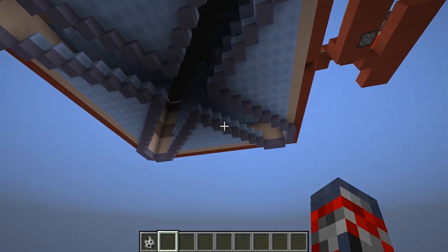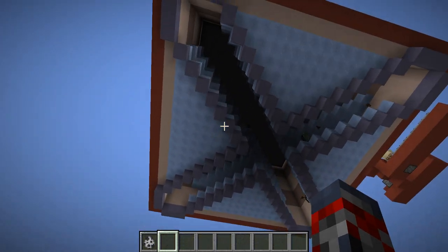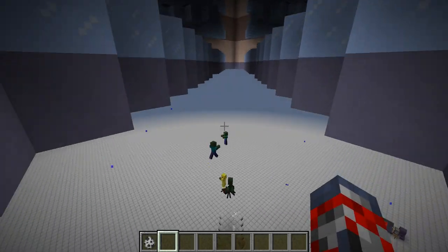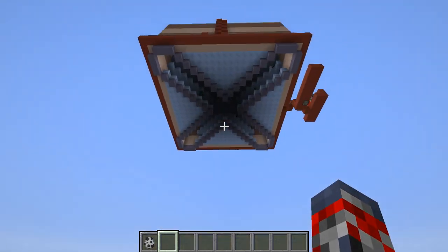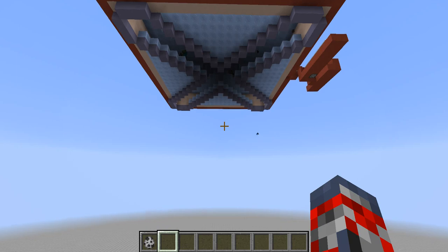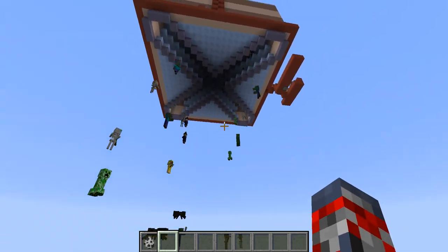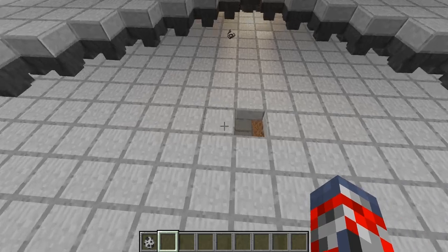It uses some cool mechanics where it has packed ice where mobs can spawn on, which is still slippery like ice. It uses a dispenser which pushes the mobs off. About every 15 seconds you see a ton of mobs drop. Pretty much all the mobs disappear from that area and they die here, so then more can spawn. That process repeats, which is really good, and you get a ton of drop rates.